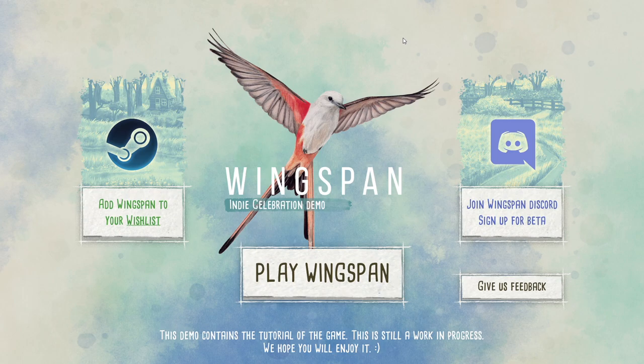We have a couple of options on this screen: add Wingspan to your wishlist — why isn't it there already if you have a Steam account? — and join the Wingspan Discord, where they were running the alpha, and you can also sign up for the beta there. Down here it says the demo contains a tutorial for the game, this is still a work in progress, but they hope you enjoy it. And there's a button for feedback.